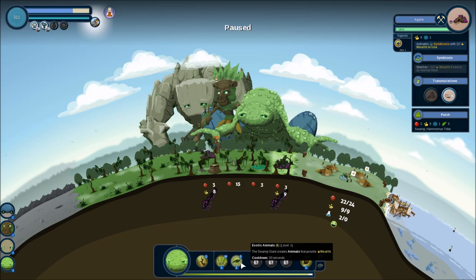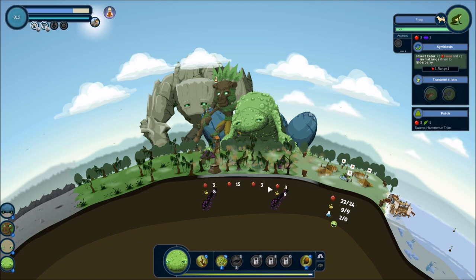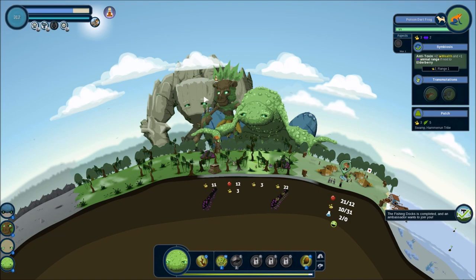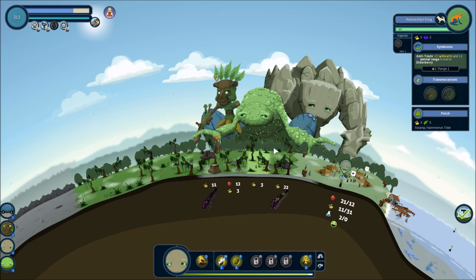Wait — here we go! Swamp giant creates animals that provide wealth. Do I not have any of these anywhere? I can change it with that. Got enough wealth — I'm really low on food, though. Thank god. Because I was already using enough, I still had enough to get to the next level. Herd aspect giving food to animals, seismic aspect — I haven't needed tech for anything yet, so I'm afraid to take anything for the tech. Food I relatively struggle with. Let's give the rock giant the swamp ambassador, because now they want to tech and I don't have any anymore.